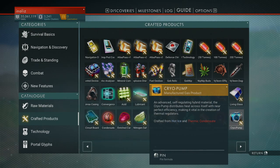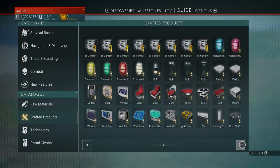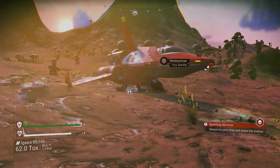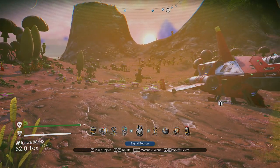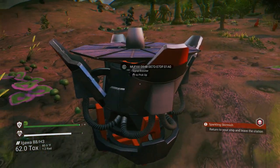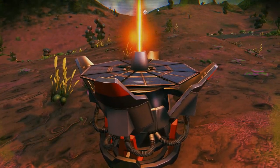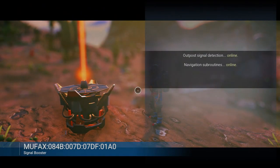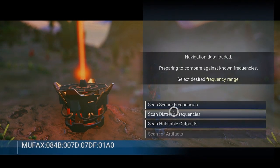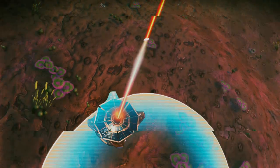Cryo pump — oh yeah, that's what I'm talking about. So how do you get these recipes? You're going to want to scan down a couple of things: manufacturing facilities and operation centers. What you want to do is pop down the signal booster after you get your navigation data — I just made a video on how to get that really easily, check it out. Use your navigation data to get a specific one — you want secure frequencies for these ones.